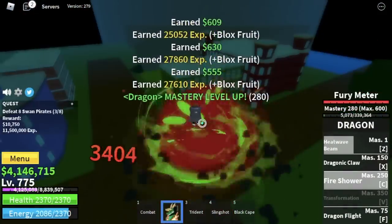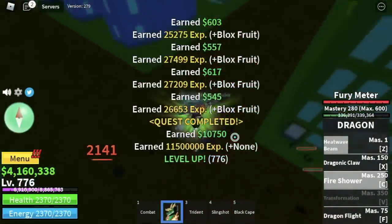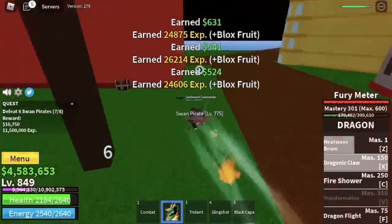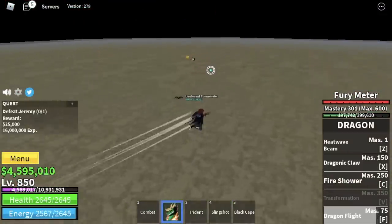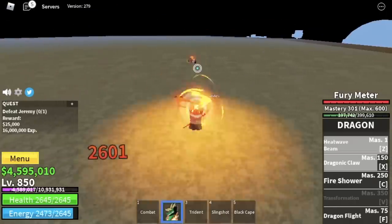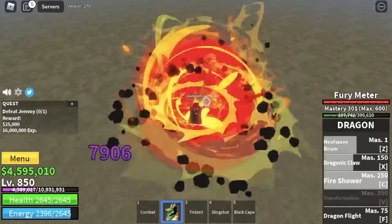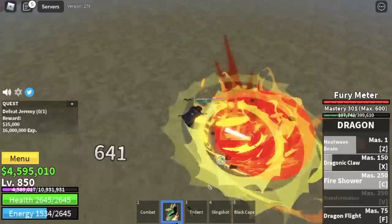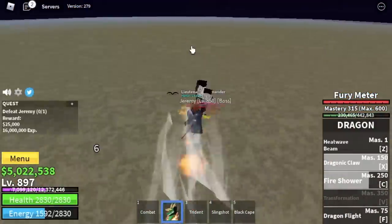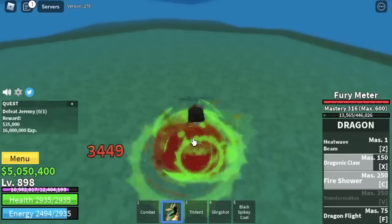Next up, the Swan Pirates. You need to lure 4 and use your Z and C skill twice again to defeat them. The Goliars search level is 850. After that, you can start defeating this boss — Jeremy or Bellamy, the level 850 boss. Just dodge to the side, dash to the side every time you use your skills. The Goliars search level is 900.